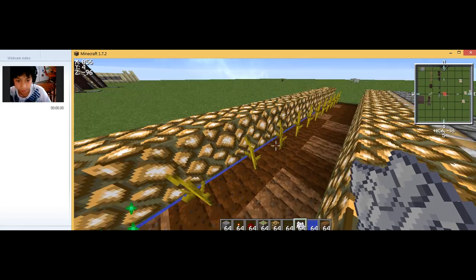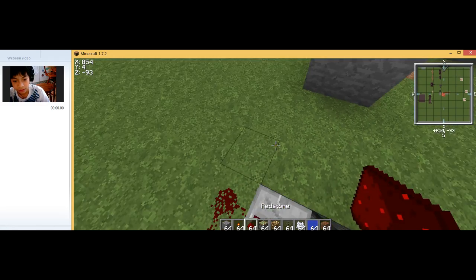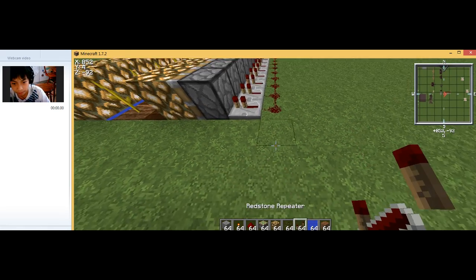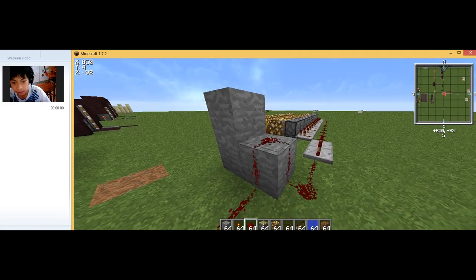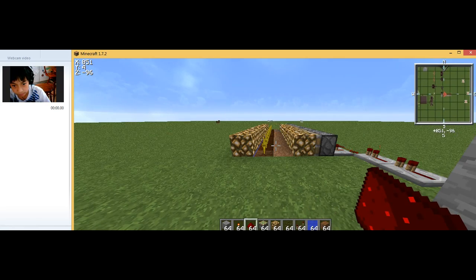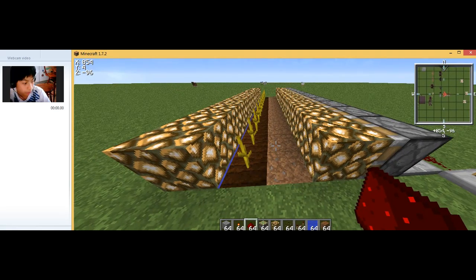I think there's a bug right there — I need to report that to Mojang. When you're done, simply place a redstone repeater here like that, put three redstone pieces here, and then test it.